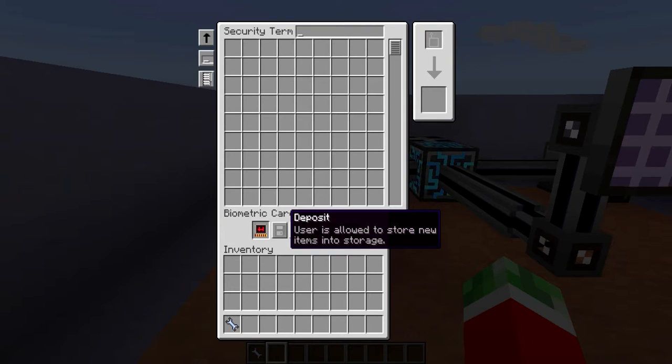First of all is the deposit button. As the tooltips pretty much show, the deposit button allows the user to store new items into this storage. Then there is also the withdrawal button that allows people to remove items. So if you only want people to add items to your network but not take them, this is a very useful way to do so.